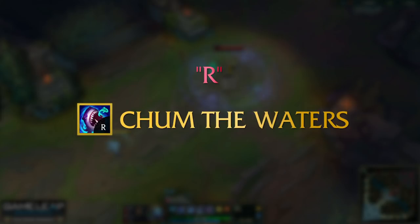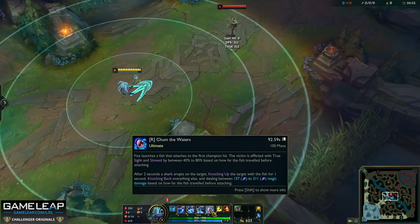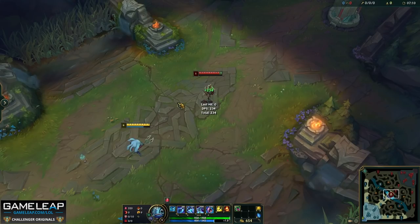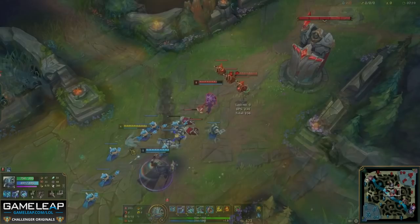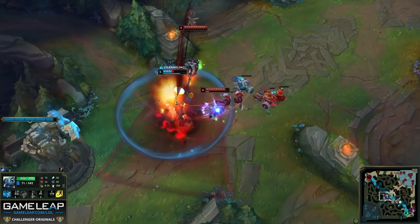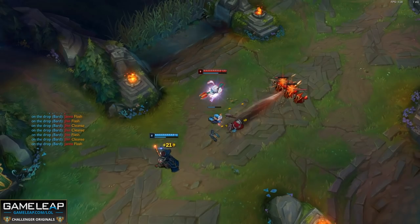Finally, we have your ultimate, Chum the Waters. You throw a lure that attracts a shark, revealing the area before emerging after two seconds, dealing magic damage to surrounding enemies, knocking them back and slowing them. The damage, knockback distance, and slow percentage are all increased the further your ultimate travels — so landing a max range ultimate makes it far more deadly. If an enemy intercepts the lure while traveling, it binds to them, slowing them and knocking them up for one second instead. One use is as a close-range slow: close the gap before ulting to guarantee the hit, especially when a teammate is ganking.